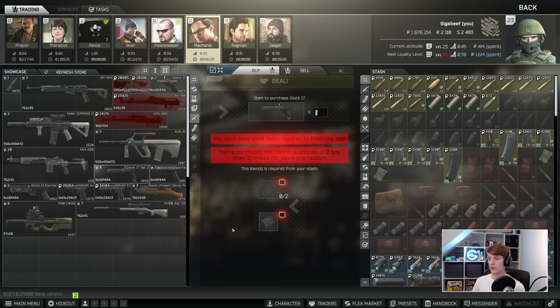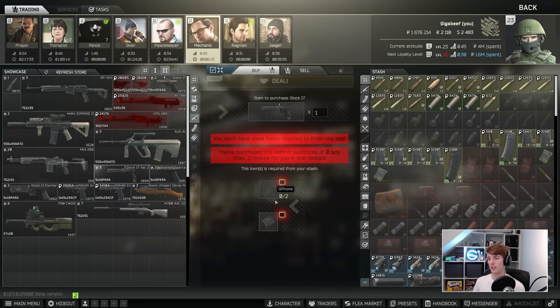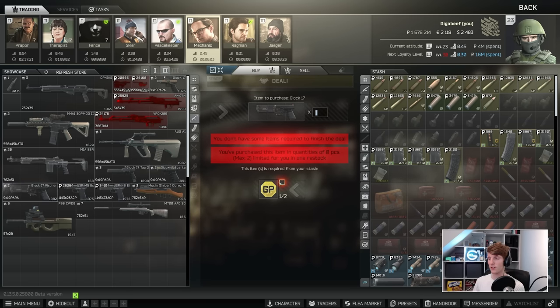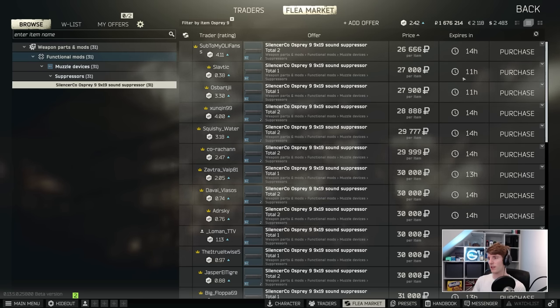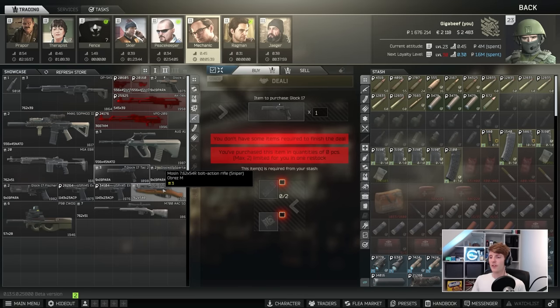The Glock 17 barter for G-phones and PCB can actually be useful because it features the Osprey 9 suppressor, and sometimes the barter parts can actually be cheaper than what the traders will sell it back for. Keep an eye out for this one. The Glock 17 one with the Osprey is worth looking out for, especially if you want one of those suppressors and the drills are expensive — it's 26k on the flea market, but sometimes you can get it a bit cheaper just by doing this particular barter.